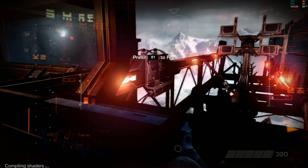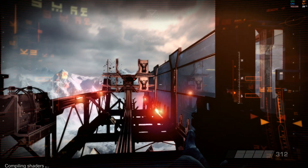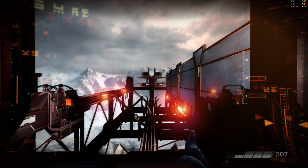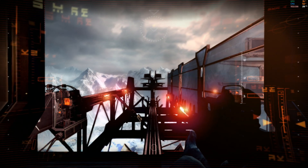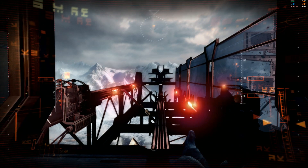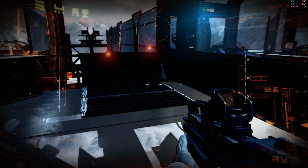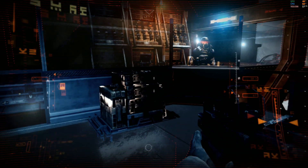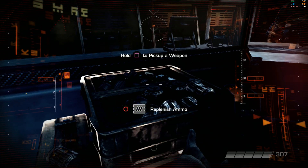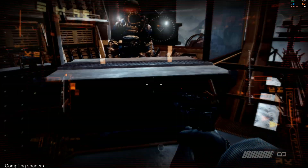Let's start with your assault rifle. Destroy the targets in the center of the range. Good job. Now it's time for sidearm training — take the pistol on the counter. Destroy the targets on the range.